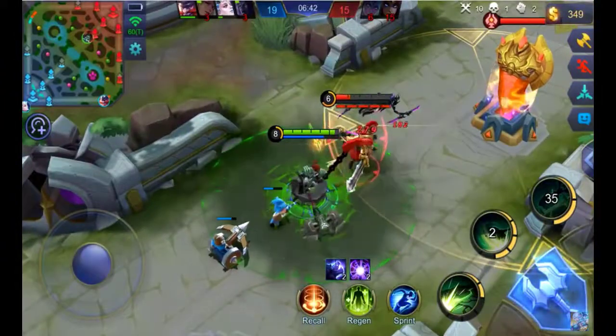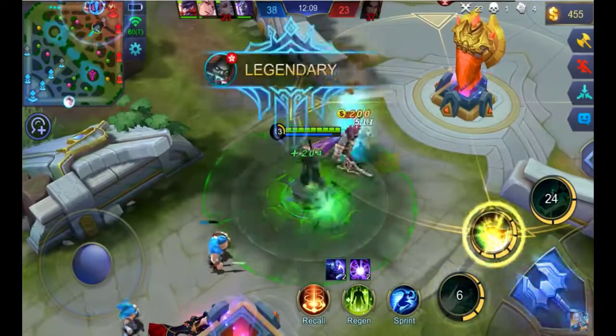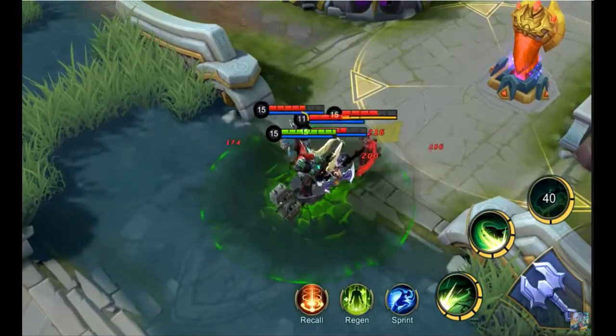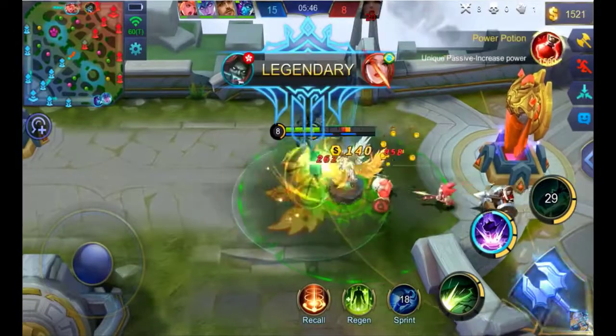Ultimate: Penalty Zone. Tirizla leaps into a designated area, causing physical damage and slowing the movement speed of enemies caught in the blast. Then he summons the guillotine several times to pull enemies in while causing physical damage. This skill could be useful in team fights or in solo combat.